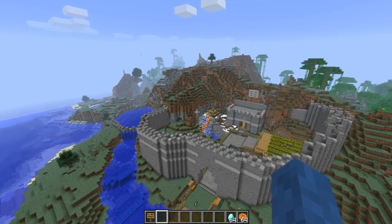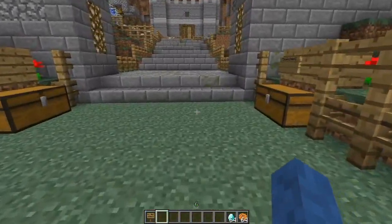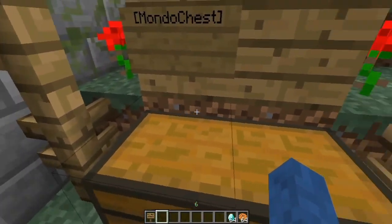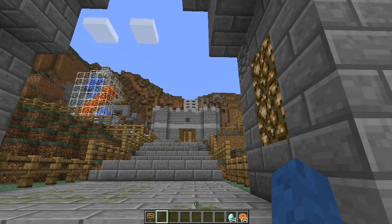What it does is it allows you to organize all of your items into separate chests just by throwing them all in one chest. To do this you need a master chest, which is what I've got here — where you put all of your items in — and slave chests, which is where they all get sorted into.